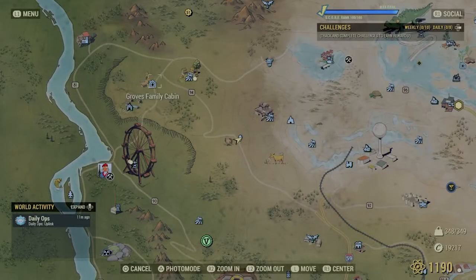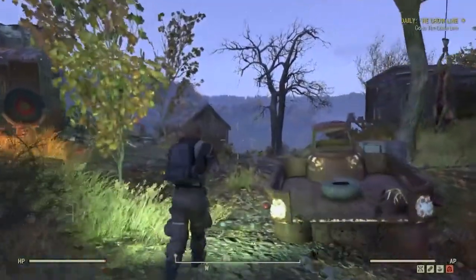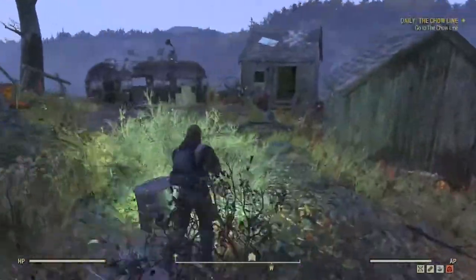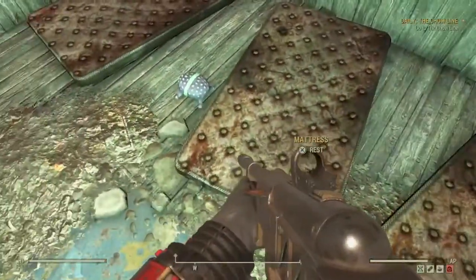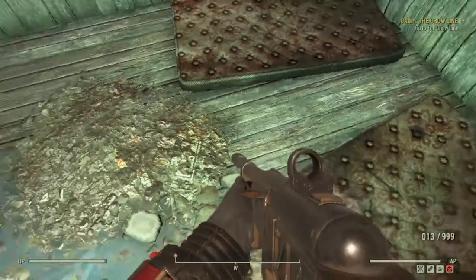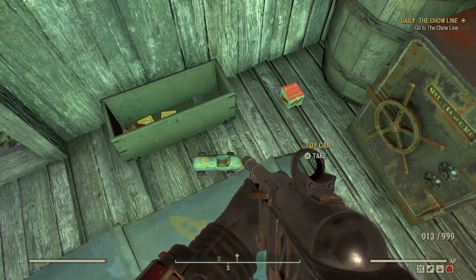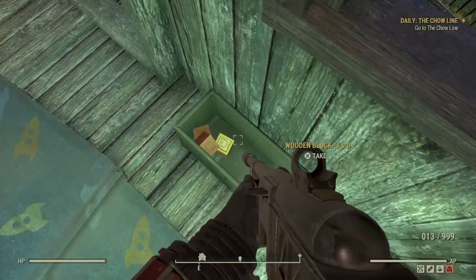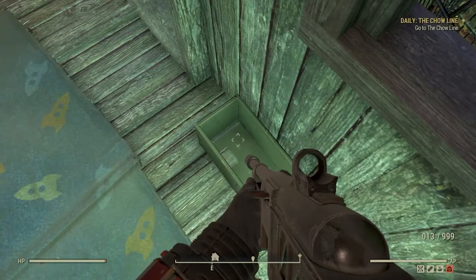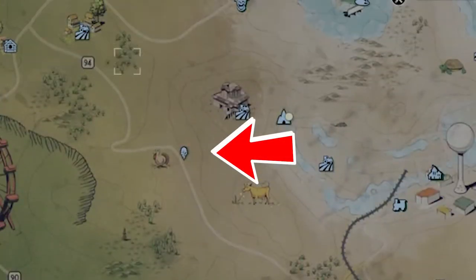Next we're going to move over to the Darling Sisters Lab, just southeast of where we're at, so it's worth stopping by. This is one of the smaller ones — we're only going to pull about eight lead out of this one cabin right here. But it's definitely worth it if you're already in the neighborhood. Toy alien — one lead; toy truck — another lead; toy car — another lead; and then there are four blocks inside this box right here.